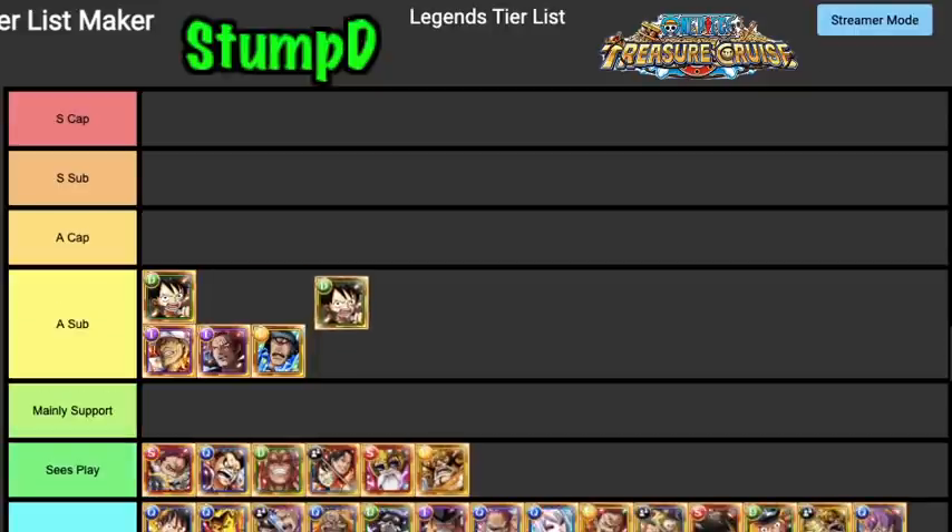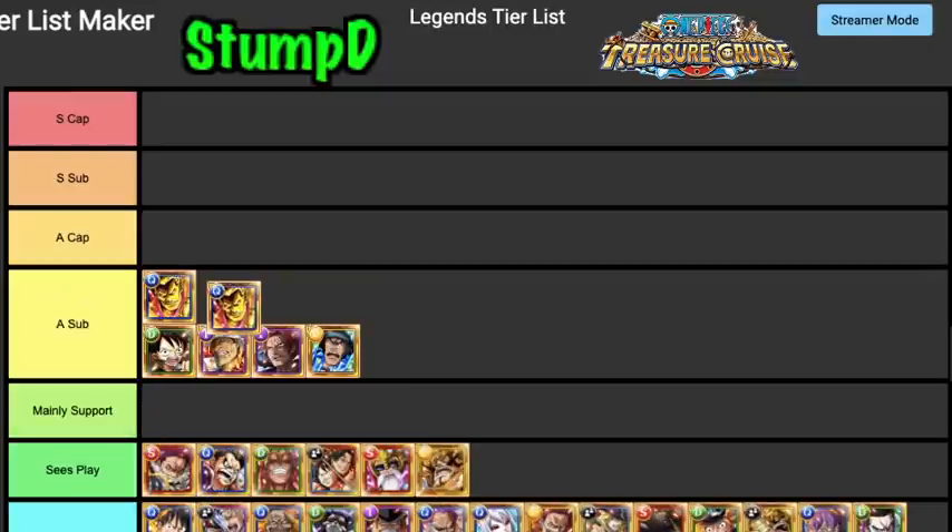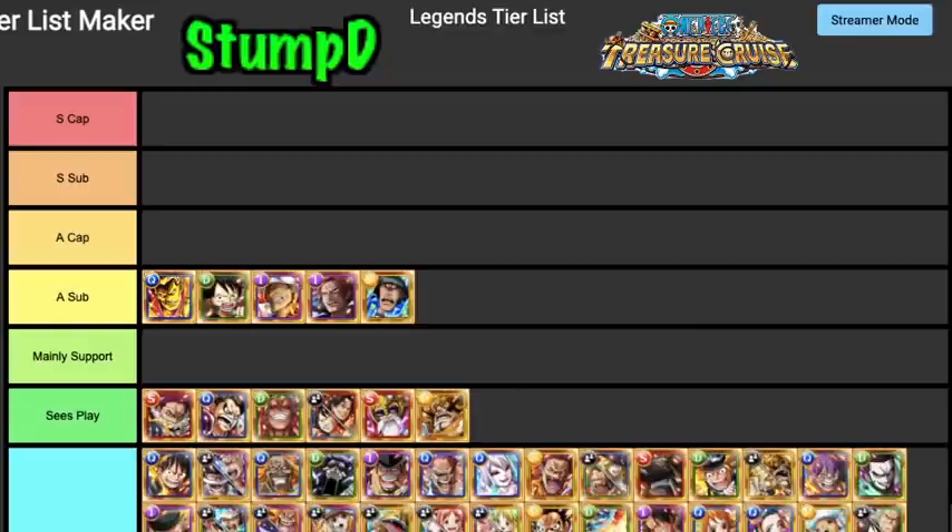Kung Fu Luffy is very very good — 1.75 times attack boost to all types and colors, orb manipulation to adjacent orbs, and a threshold ability. He's really really good. Tesoro is definitely an A Tier Sub: 3.25 times chain lock, orb manipulation for your captains in your bottom row — very good for Kizuna and an excellent rumble unit too.